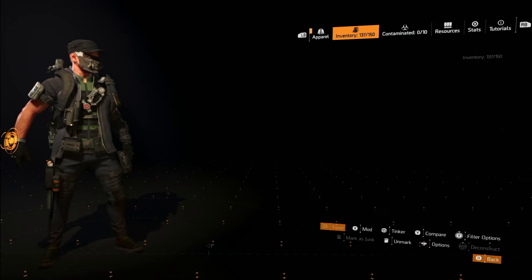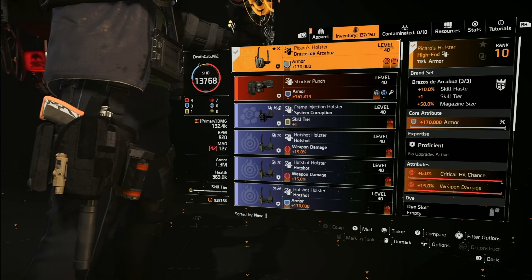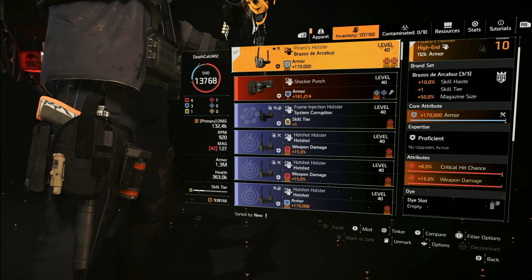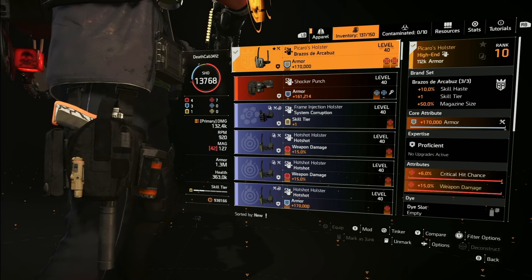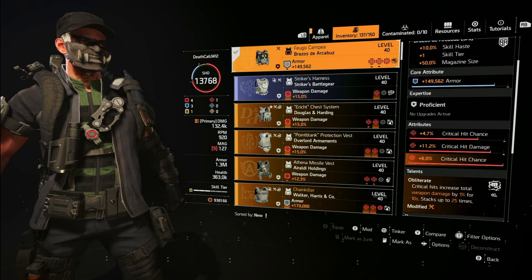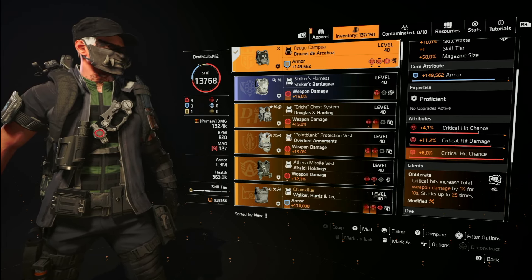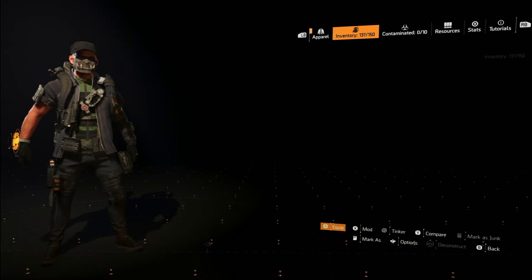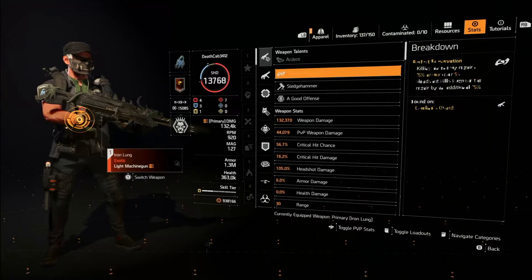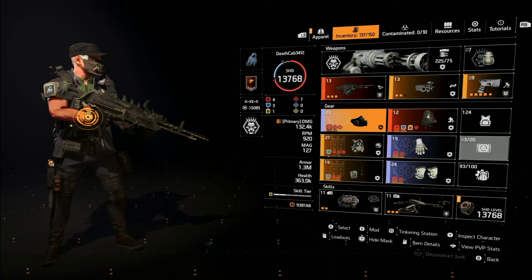And then the mag size, which we're doing with a three-piece Brazos combo, which brings us skill haste, a skill tier, and 50% magazine size — which is amazing. We've got an armor core, crit chance, and 15% weapon damage. This is the Picaro's holster — you want to run this piece. The other Brazos is on my chest, running it with Obliterate. Critical hits increase total weapon damage by 1% for 10 seconds, stacking up to 25 times. With mods being crit damage and crit damage, our stats come out at 56% crit chance and 76% crit hit damage.